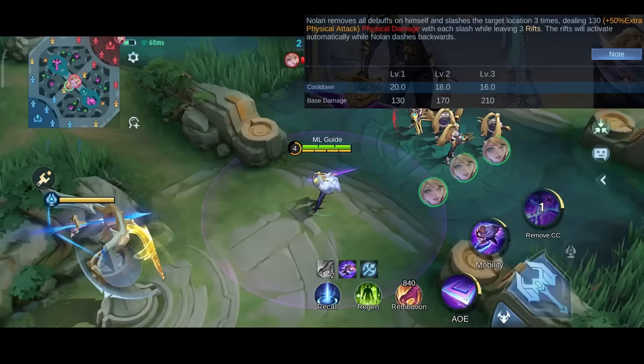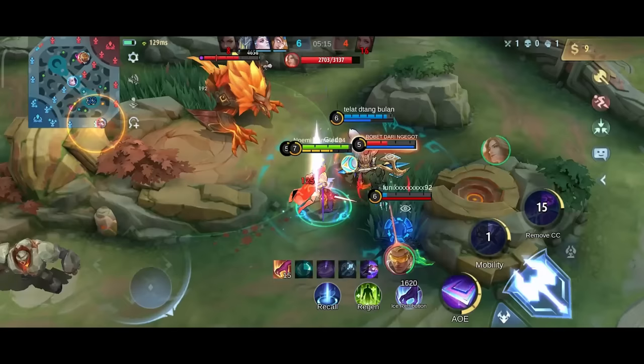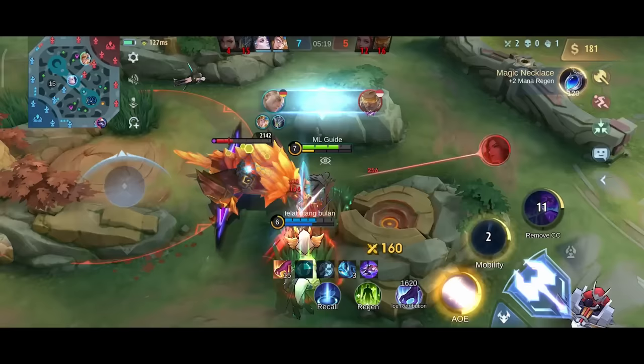This leaves behind three rifts which will activate themselves. The base damage from his first skill and ult is pretty high, but the real damage you're dealing is with your rifts. So always make sure to hit the enemy with as many rift explosions as possible.